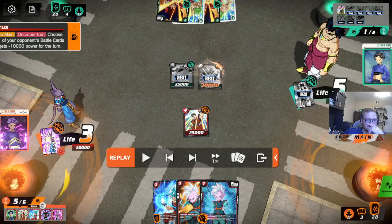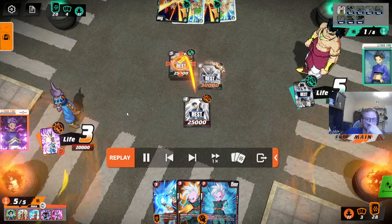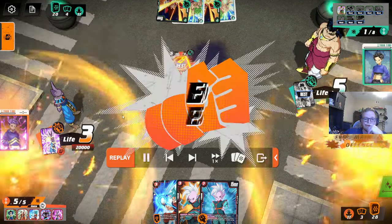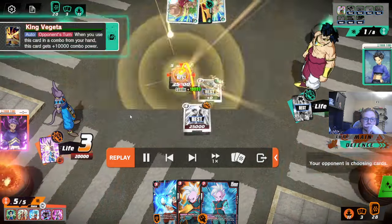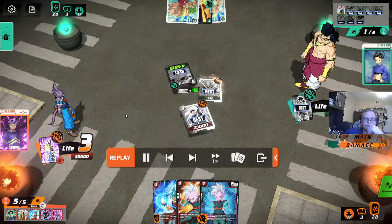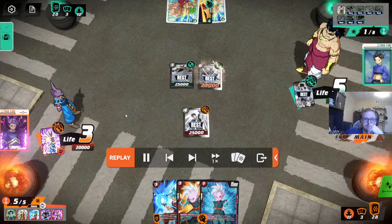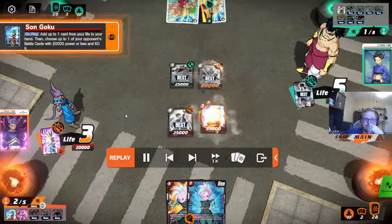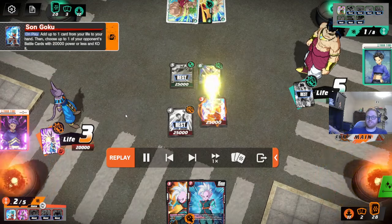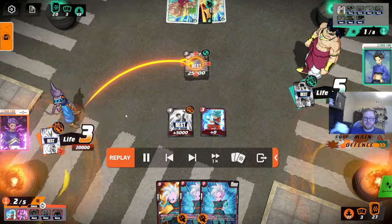You can charge your Gohan this turn. The big thing is that you're just giving your opponent time to top-deck, and green plays a lot of bombs. So green can top-deck a lot.